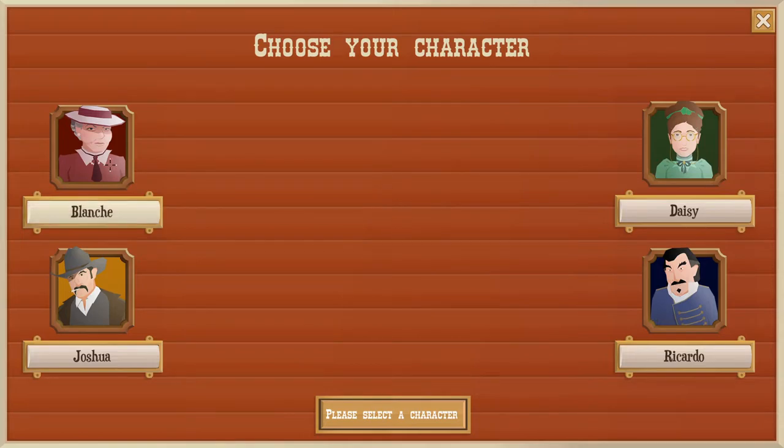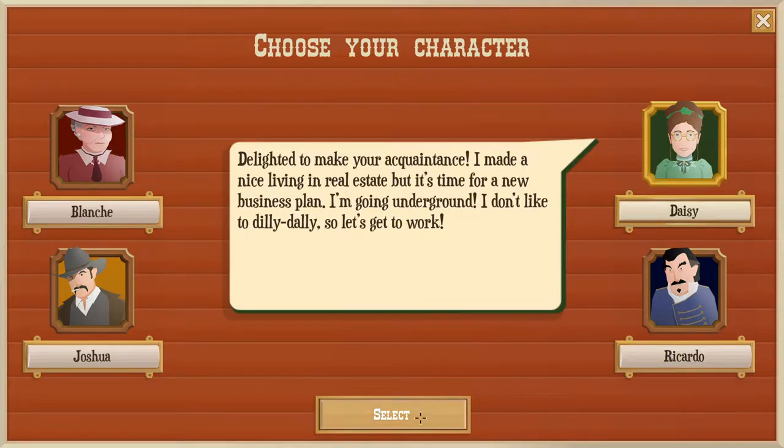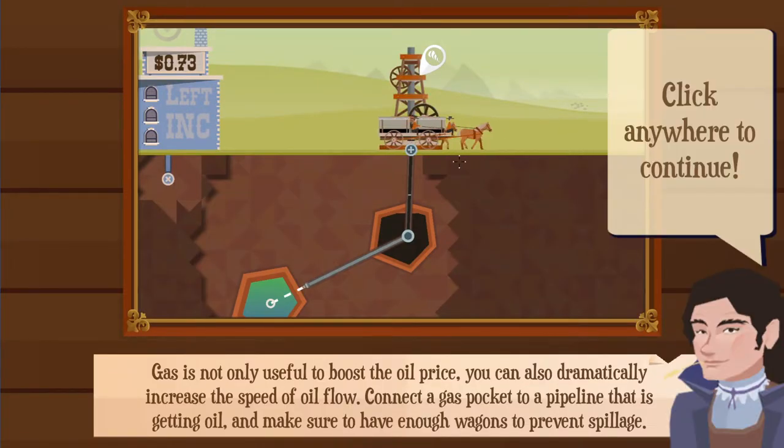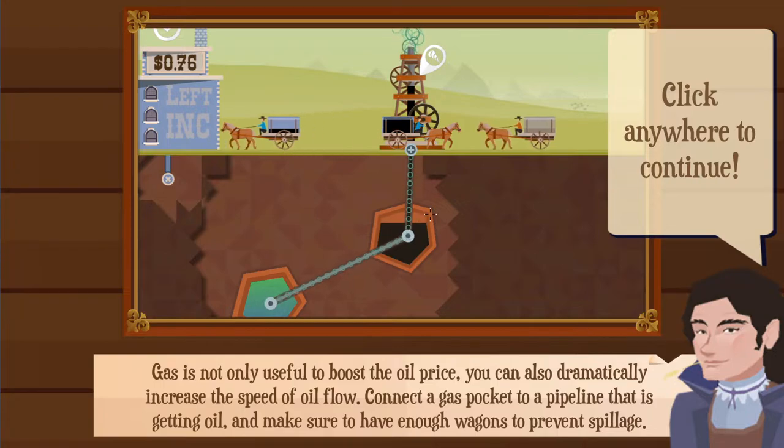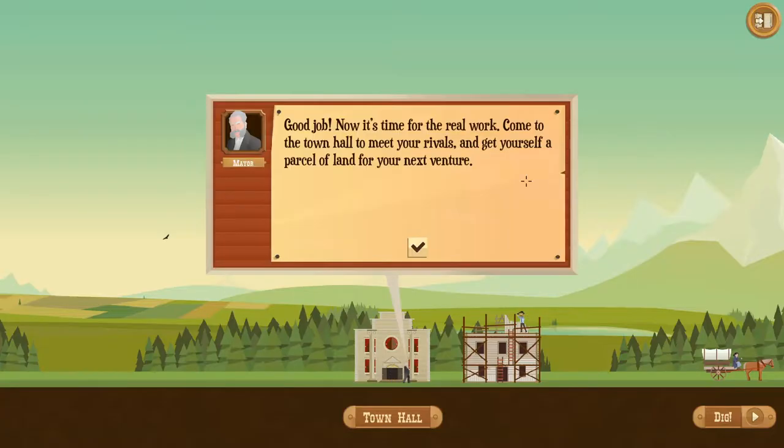We're going to restart it. The gist of the game is you pick one of these characters — they don't really do anything. I like picking this one because I like real estate, so I'm going to pick Daisy. The idea is you're basically drilling for oil to sell it to oil refineries, and from there you can upgrade your horses and your pumps.